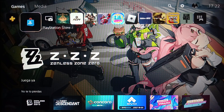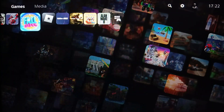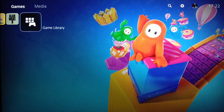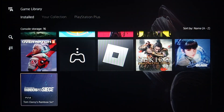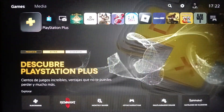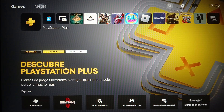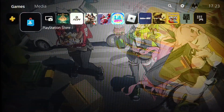This is how the home page looks like. Right here you're gonna find all of the games and applications. If you go to Game Library you're gonna find the installed games and apps on this device. On the left you're gonna find PlayStation Plus and also PlayStation Store. Right here in the top you're gonna find sections like Games, Media, Search, Settings, and your profile icon.